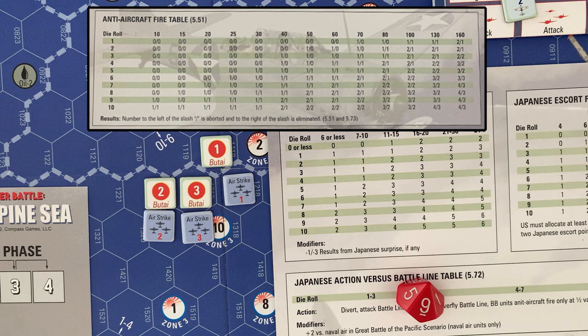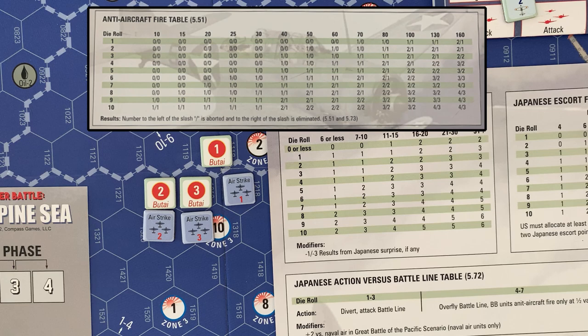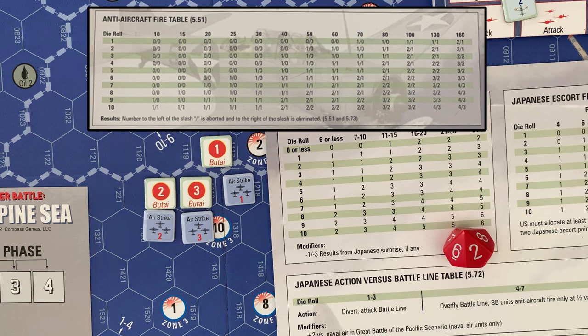Now we go to Butai three. They have an AA value of 38, which isn't quite 40, so we roll on the 30 column. We roll a two — zero/zero — anti-aircraft fire has no effect. Now we move to air-to-ship combat.